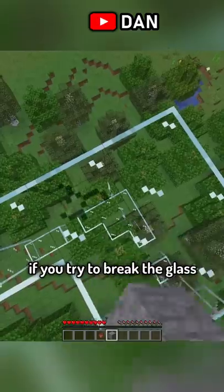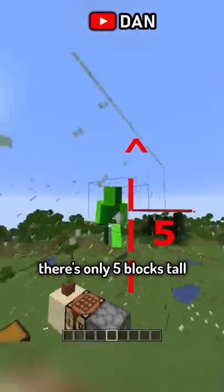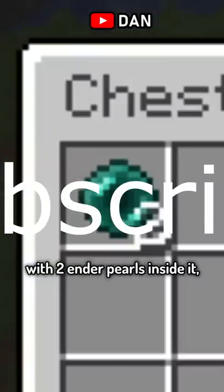This is an inescapable glass prison. If you try to break the glass, TNT will spawn on you and you will explode. Inside the prison, there's only 5 blocks tall worth of free space. There's a furnace, a crafting table, a sand with a cactus plant on it, and a chest with 2 enderpearls inside it.